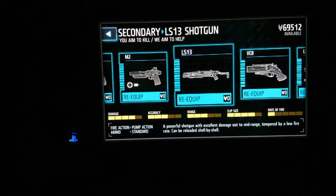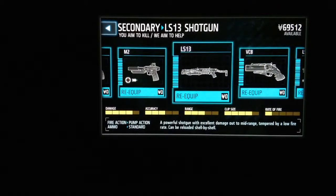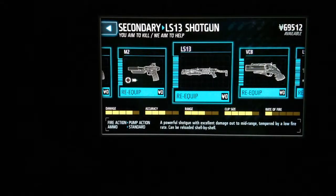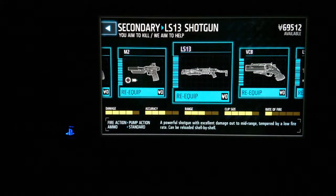LS13. In case you guys have ever played Black Ops 1 or even Black Ops Declassified, it has a gun called the Stakeout. In Declassified, that gun is very OP — very much OP with range and damage. One-hit kill from a football field away, it's like a sniper. No one needs snipers, you've got that gun. This gun is pretty much the same thing.